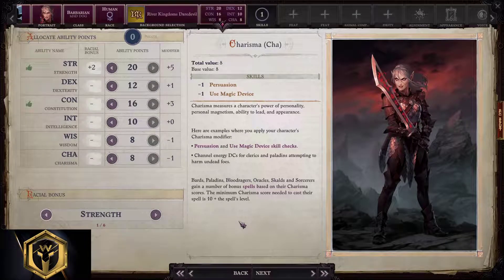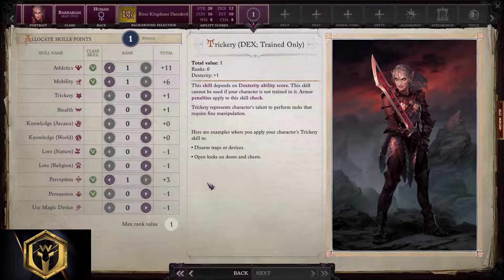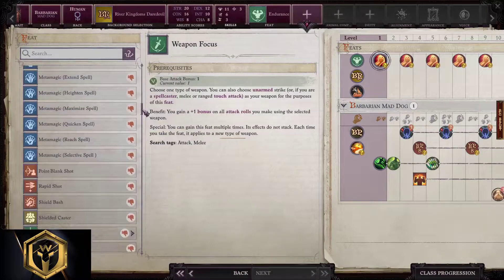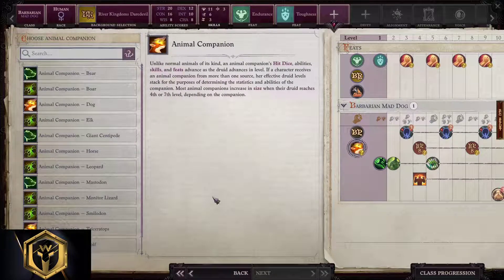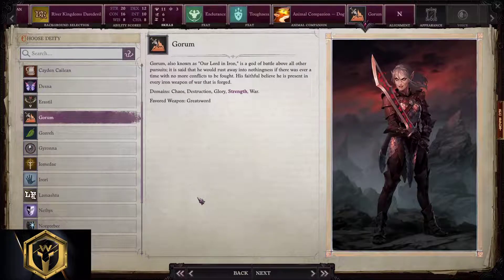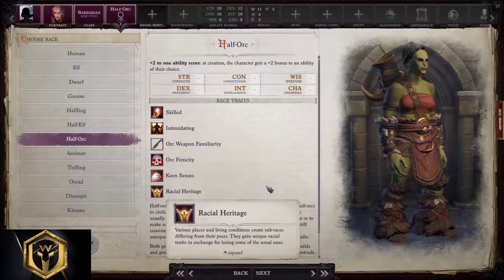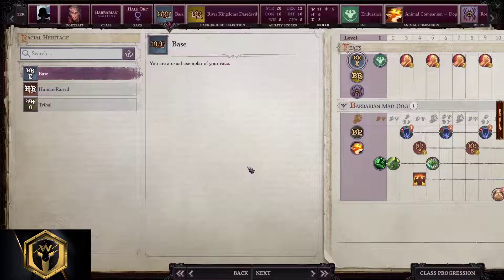Allocating skill points — stick with greens. Feats: Alertness, Armor Focus, Blind Fight, Die Hard, Endurance, Extra Rage, Fortitude, Initiative, Will, Power Attack, Toughness — all great. We take Endurance and Toughness. Choosing animal companion is the main difference with Mad Dog versus all other subclasses — pick the pet you like the most, but it would be fair to play with a rabbit dog. Deity: Gorum — Blood for Gorum. If you don't like Gorum, you'll like Rovagug. For half-orc, stick with base and copy everything from human.